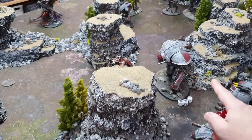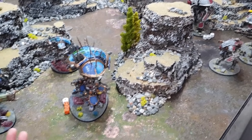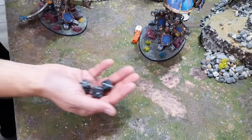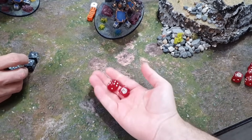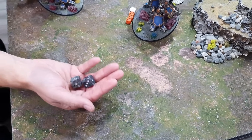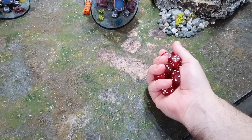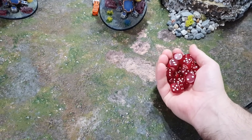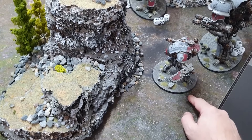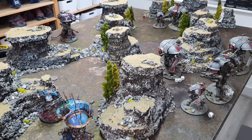The Desecrator — three Laser Destructor shots, hitting on twos — all hit. Strength 18, threes to wound — two wounds through. Two five-up Invulnerable saves — both failed. 2D6+6 damage — 13 total wounds come through. With only two wounds remaining the Errant needs to make two sixes on Feel No Pain... three sixes! The Errant is alive on two wounds remaining. Stubbers accomplish nothing. End of Chaos Knights shooting phase — the Knight Lancer and a War Glaive destroyed, the Errant clinging on with two wounds.